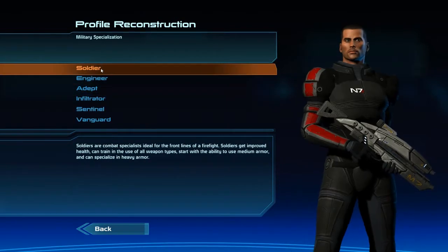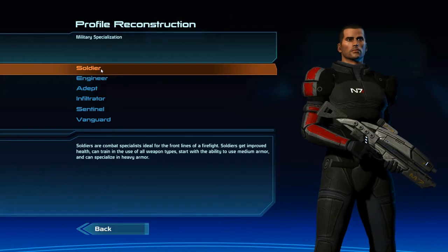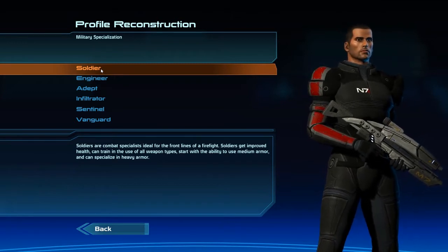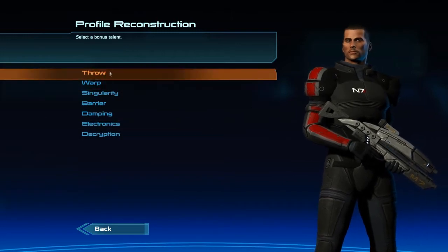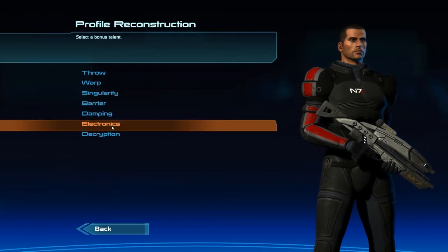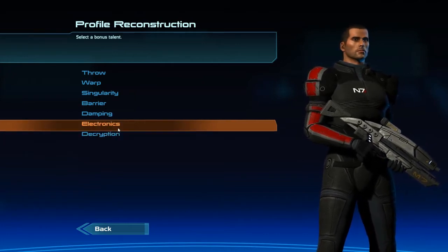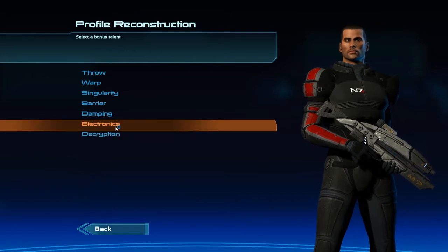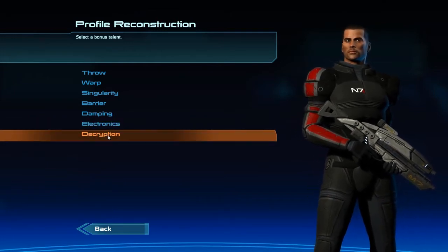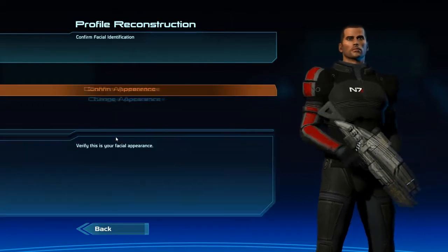Confirm military specialization. I asked you guys on my channel earlier which class would fit best for a Renegade, and you guys said Soldier, and I agree. I've never played a Soldier class in the Mass Effect series ever. So I figure why not do Renegade and Soldier — two things I've never played in Mass Effect — for the fun of it. I'm going to pick Decryption as a Soldier because of the way looting in Mass Effect 1 works. You need Electronics and/or Decryption to get into various locked loot containers. I'll have a squad mate taking care of Electronics, and I'll get Decryption so I've got everything covered — because I like looting.